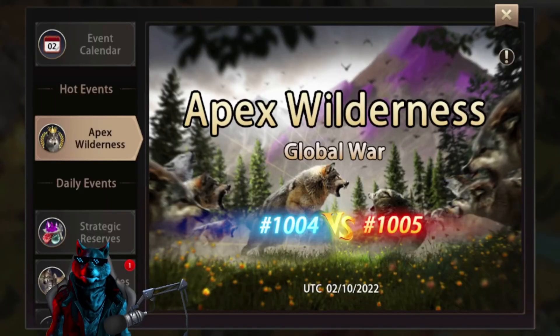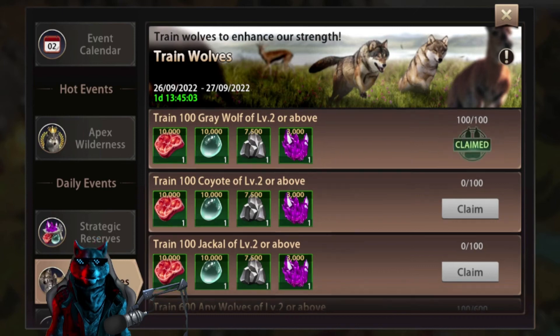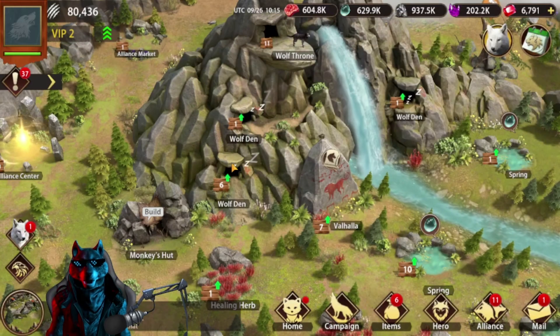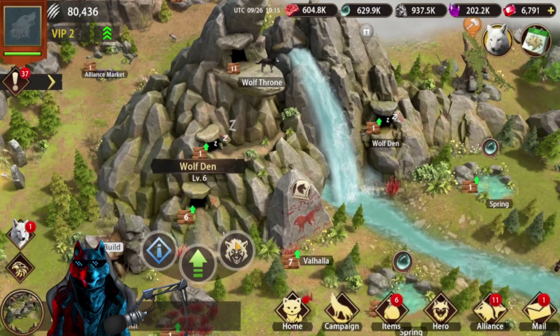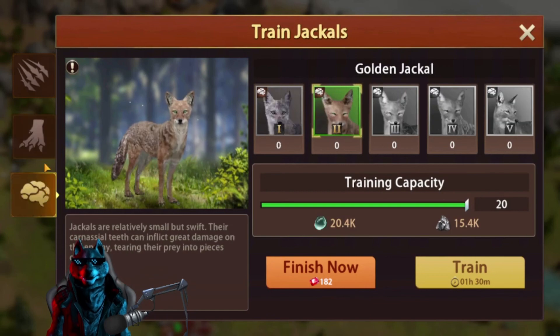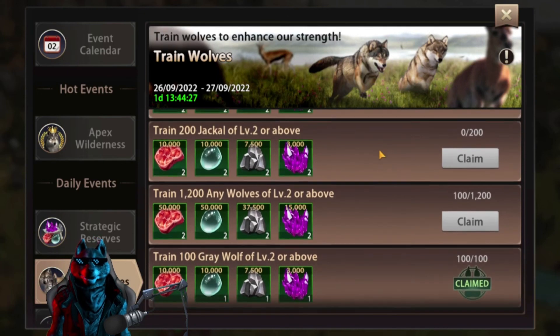We can train Tier 2s and speed them up. It's finished — we completed 'Train 100 Gray Wolf Level 2 or above.' We're going to do the same for coyotes and chakals. We also unlocked all of them with Enhance Fierce Wolf — it's not just wolves; it also unlocks Tier 2 coyotes and Tier 2 chakals. So we'll train a bunch of chakals, wolves, and coyotes to complete this event.